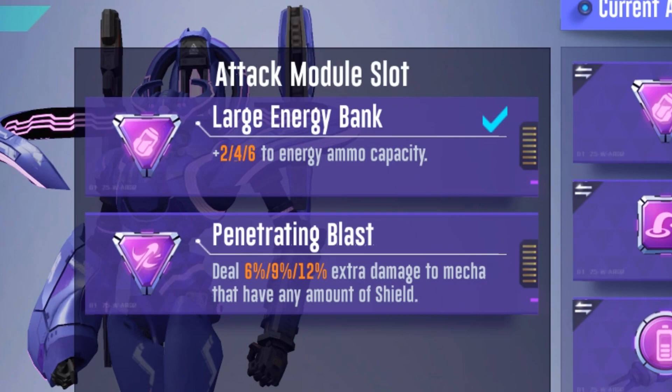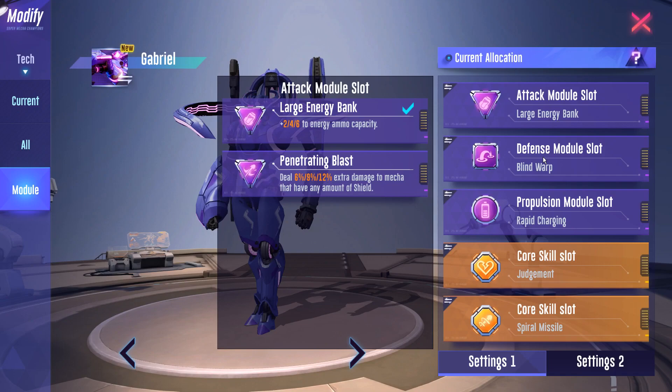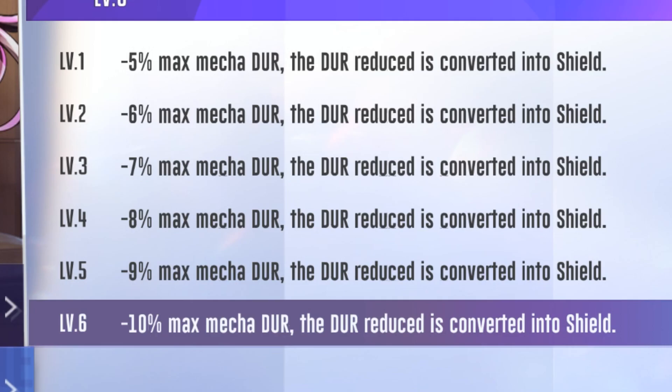Penetrating blast is good against mechas with a lot of shields such as Neutron Star, or someone who's using the gravity amplifier pilot ability, which turns 5-10% of your mecha durability into shield.